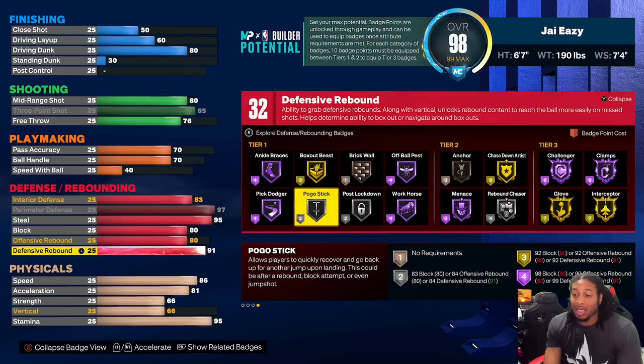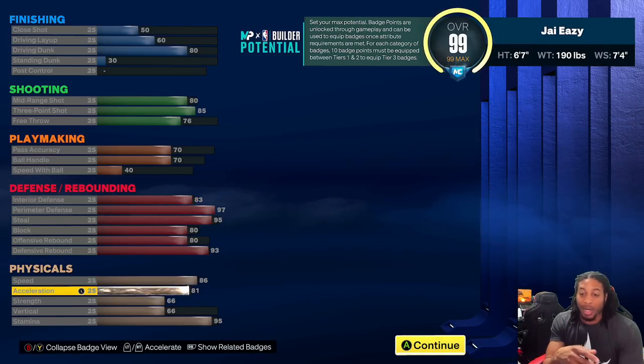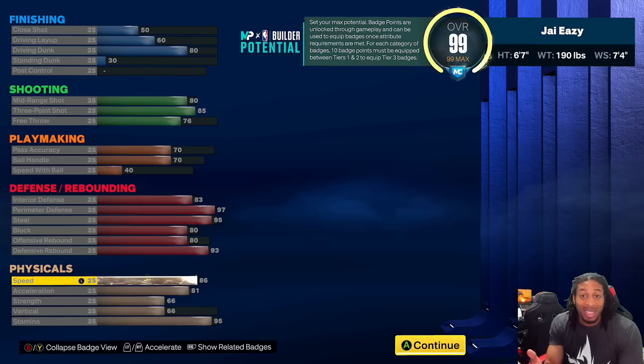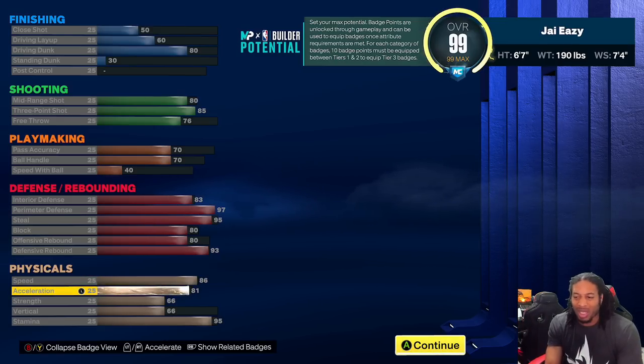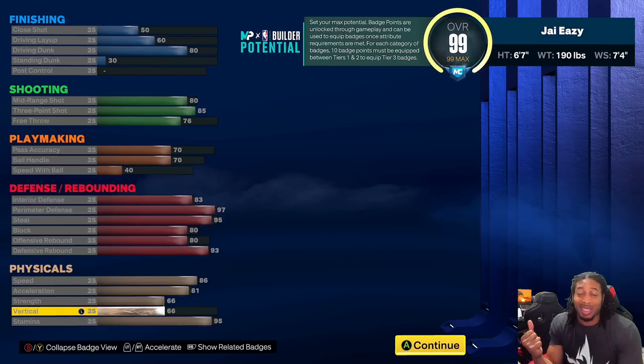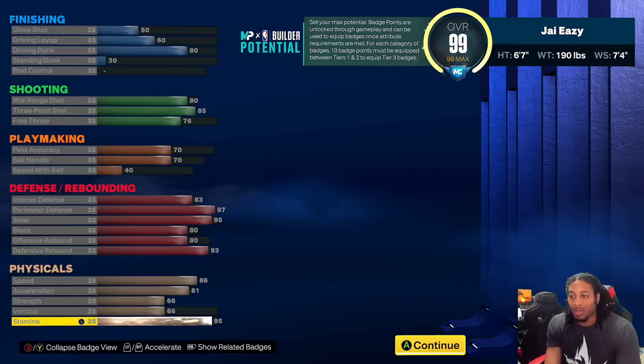Speed 86 — it can actually get to 87 if you want to, but I saved that speed point and put it elsewhere. Acceleration 81 — the max it could go to was 83, and y'all know I get plus four anyway on acceleration, so it's going to be 85 acceleration, 86 speed, and 90 speed once I do the plus four. Strength is going to be 70, vertical 70 — I can't get the crazy dunks anyway. Quick drops off with this one — you're not going to be able to get limitless takeoff really because you don't have enough base points. Vertical goes to 95 and because you get plus four, it's going to be 99.